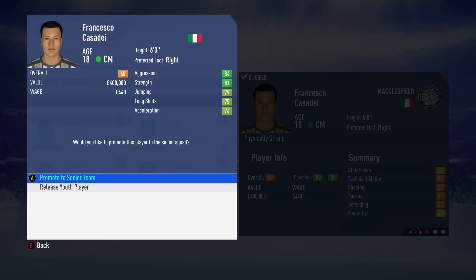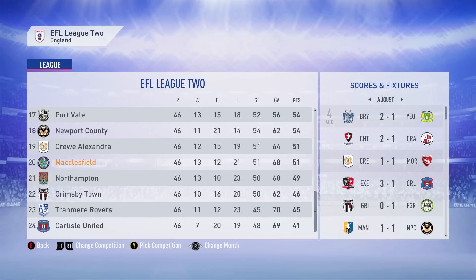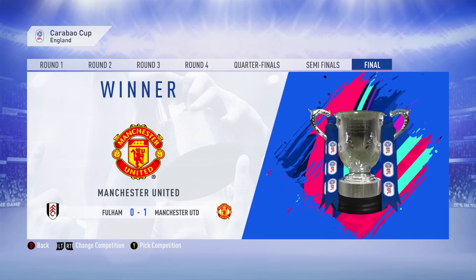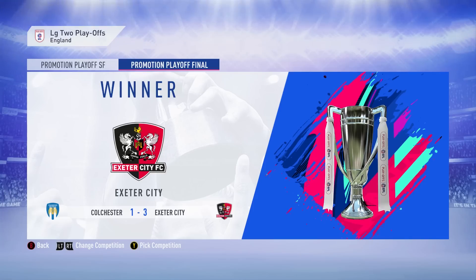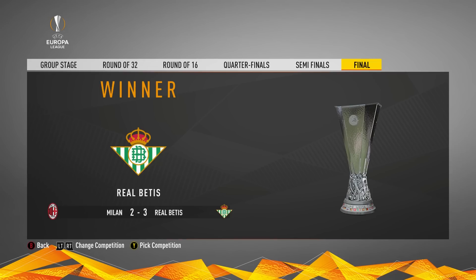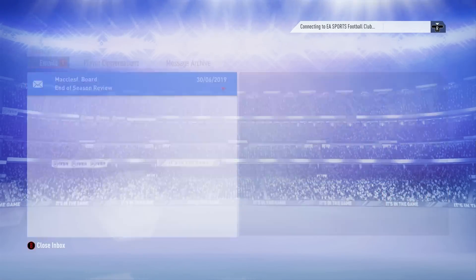Francesco Cassidy, a very Italian-looking midfielder, wants into the senior team as well, which we are going to do. At the end of the first season, we have finished in 20th position, basically achieving our first goal — saving Macclesfield from relegation. We finished in 20th on 51 points. Lincoln City, Mansfield, and MK Dons automatically going up. Burnley won the FA Cup, Manchester United took down Fulham to win the Carabao Cup, Real Madrid win the Champions League. Foundations put into place for Season 1 — let's get into Season 2.